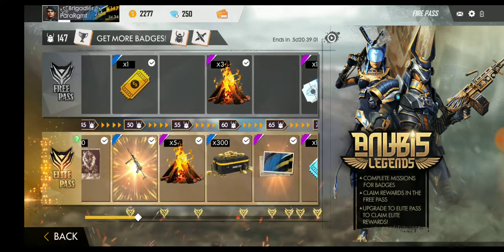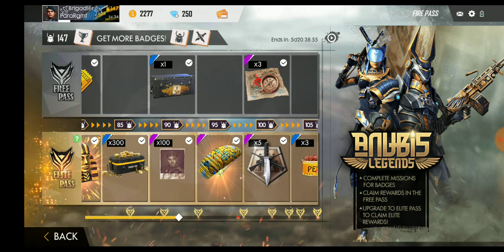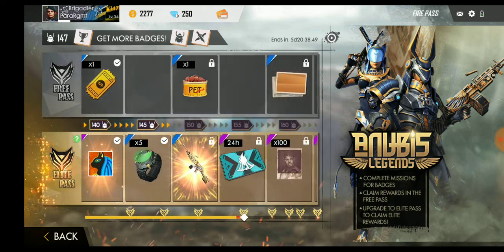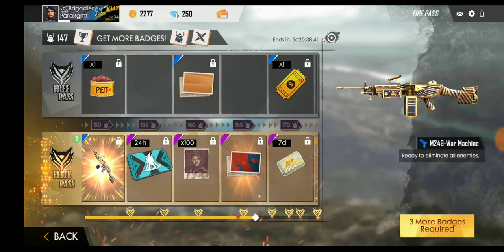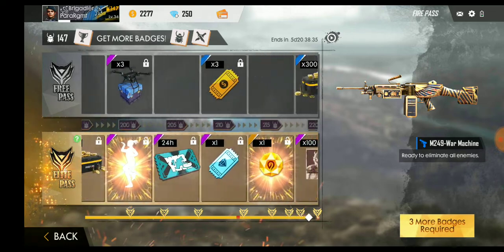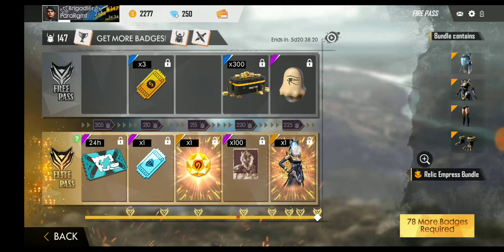Before this I somehow got 86 badges and got the elite pass and the events. Now you can see I'm almost halfway through my journey, and the next reward coming is after 3 more badges - the M79 War Machine. This is a 5-day season and there are many challenges with about 70 badges available through challenges. I will wait and I can assure that within 5 days I will be here unlocking the Relic Empress.